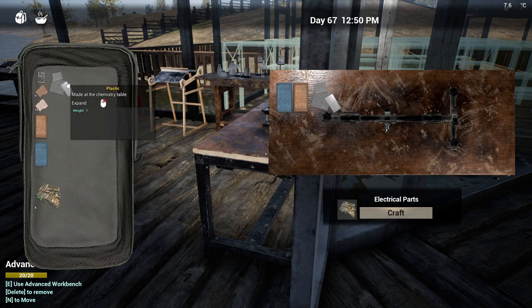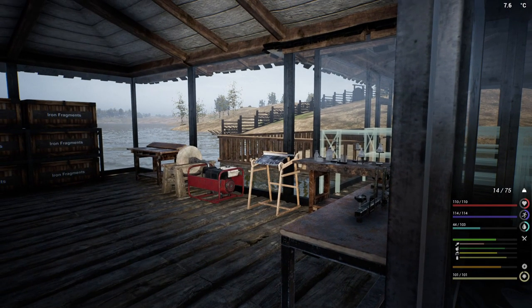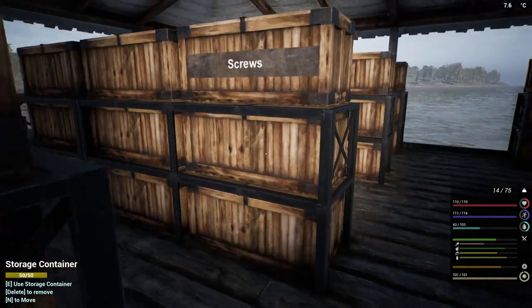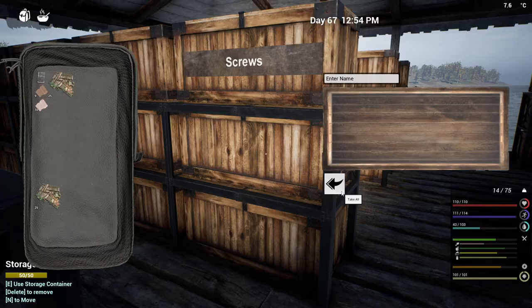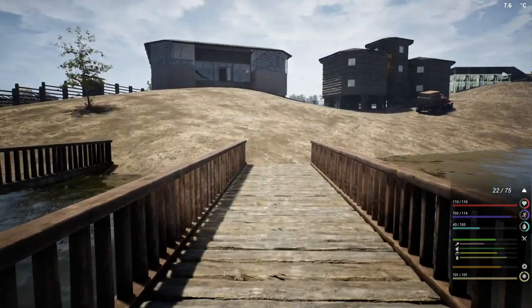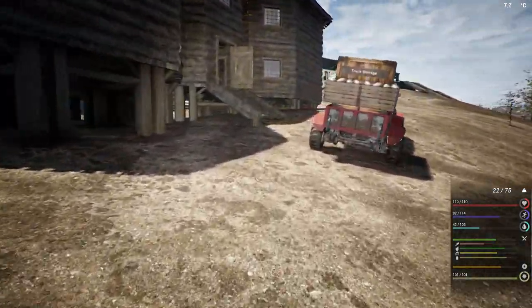We still have to do some cement, then we've got to do all the upgrades to all those spike traps — which means we've got to replace some of those because you can see it's kind of empty in certain spots. We've got 50 now, so let's go put those onto the truck. Another thing down — that's great.